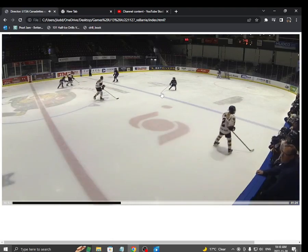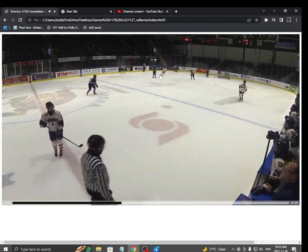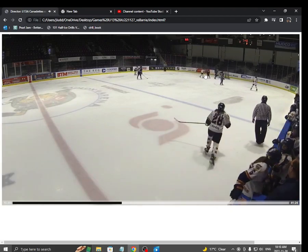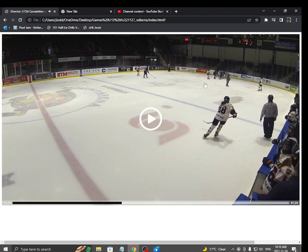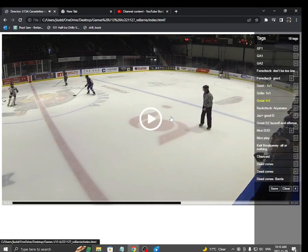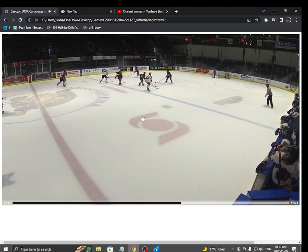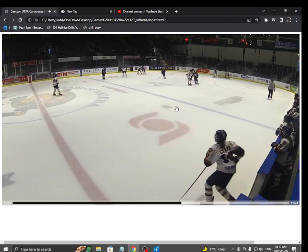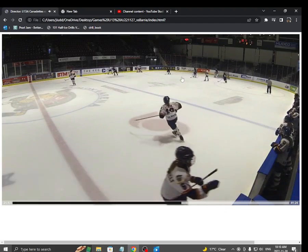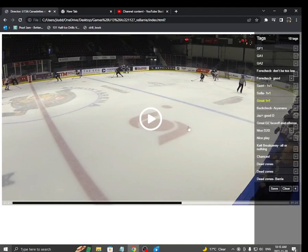Nice work by Jazz protecting the house. We got a back-checker — stick on stick, body on body — and then angles the girl off. We got help in the house, we got everything on this play. Here's another one — this time it's Sofia and Sofia. Stick on stick, body on body, Sofia taking the front of the net. We got back-checkers, puck's out easy. Beautiful play.